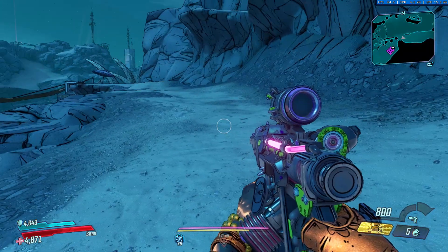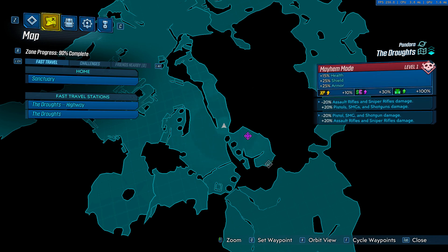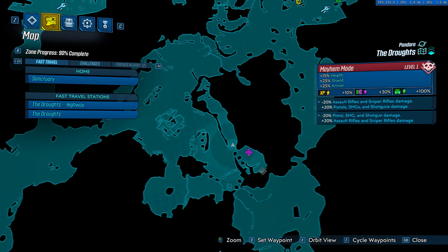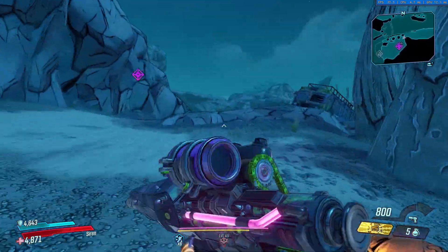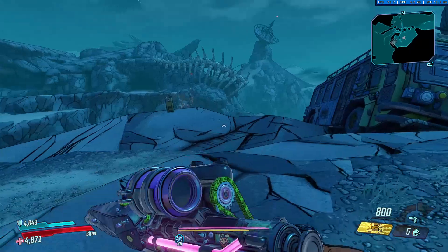The second Typhon location is right here. It's a little bit tricky to get over here, but you're probably gonna have to clear all those bandits right there. You just run up here and it's staring you right in the face.